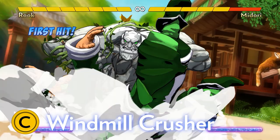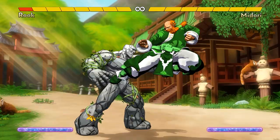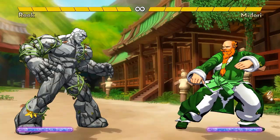Rook's most important move is his special throw on his C button, Windmill Crusher. It has slow startup for a throw, but to make up for that, it has super armor, meaning he can take a hit and still perform a grab. That means Rook can throw opponents if they try to jump at him and attack. He can throw opponents who try to poke him or frame trap him. The throw has long enough range that he can simply walk up and throw them too, and it has a lot of active frames, so he can easily throw an opponent as they get up from a knockdown.